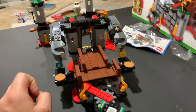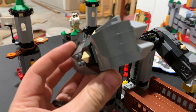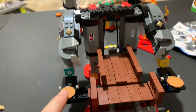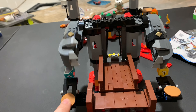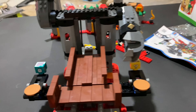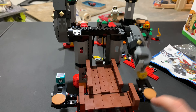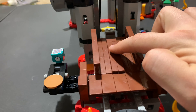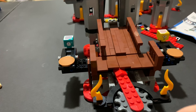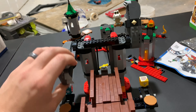Bag number nine is done and everything is starting to come together and make a lot more sense. How awesome are these Bowser arms? They rest right on top of these boxes. When you hit those platforms, Bowser's arms go up a little bit — but the key is to hit them really hard. Once you've done it to both of them, it puts a slight slope on this and puts Bowser down so you can knock him off. Now on to bag number ten.